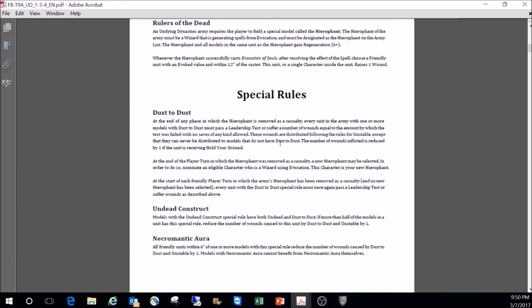Special rules: Dust to Dust. If your Hierophant is removed as a casualty, every unit must pass a leadership test or start taking wounds. At the end of the player turn when he's removed, a new Hierophant is selected from any eligible evocation character. If that one goes, you go through it again. It's an old Vampire Covenants mechanic — GW brought this crumble rule because the guy's holding the army together. From a fluff perspective it's great, and if you can raise units but lose them when the guy dies, that's a fair trade-off.